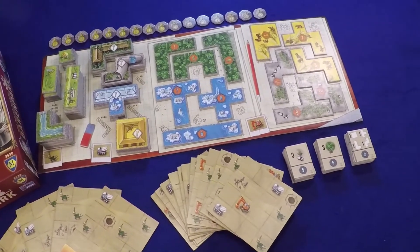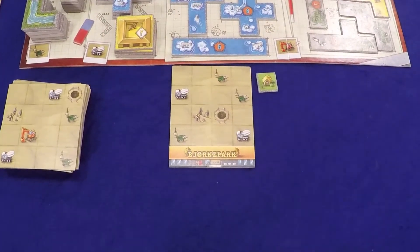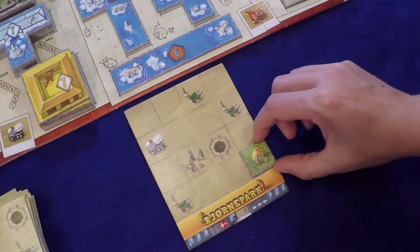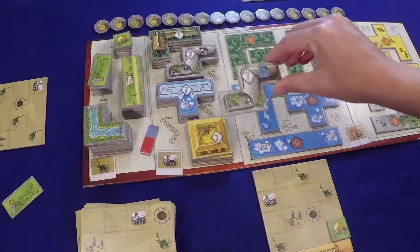To start the game, every player receives their own park area with an entrance, and then you will each be given a green area tile depending on player order. On your turn, you place a tile, and whenever you cover up an icon, you get to choose a new tile from that supply portion on the board. You need to be strategic about covering a new icon each turn so that you have something in your supply. If you run out, you must choose one of the green tiles, which aren't worth any points.